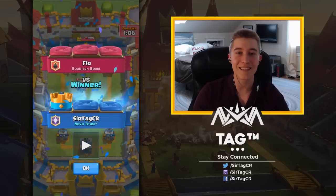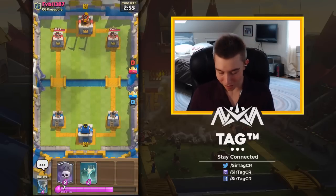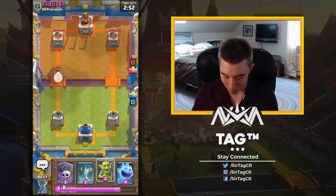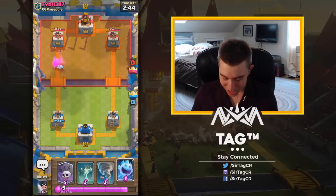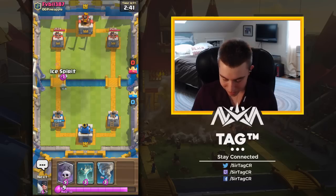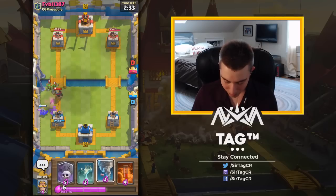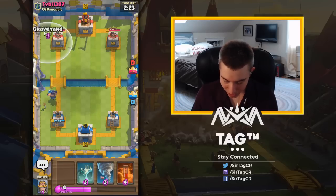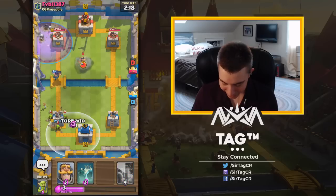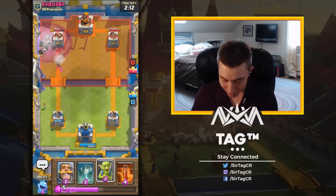That was a solid 12-1; I had it on stream on the 28th if you want to rewatch. Now we're playing against FB Bill. He's dropping Princess at the bridge — we drop our Goblins and that Princess gets obliterated. He's Zapping — this is the hard matchup I was talking about. We drop Ice Spirit at the bridge, then our Executioner. We could actually go in for a Graveyard because he still has to deal with the remnants of the Executioner. We got a lot of damage on him with that tornado.